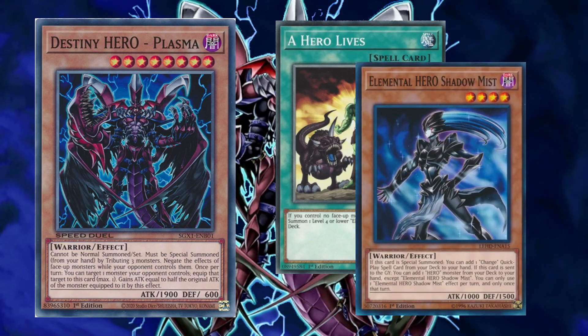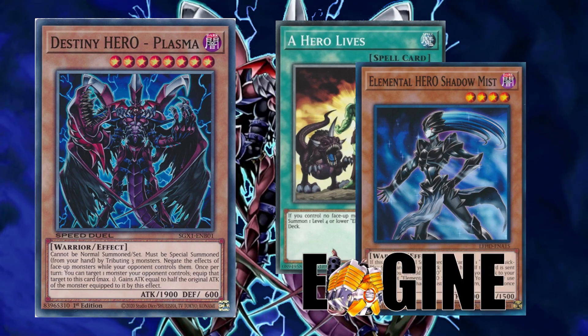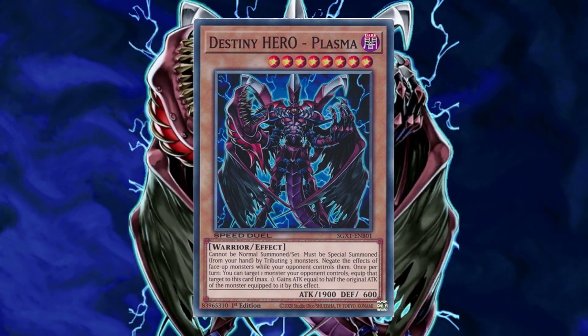Shadow Mist could also be used, and could even search for Plasma when it goes to the graveyard, but that is a less direct route. I considered talking about hero monsters as an engine in an engine-to-consider segment, but there were just so many different directions to take them. So this video is going to be limited to just speculating on the viability of Plasma and pointing out some of its support.